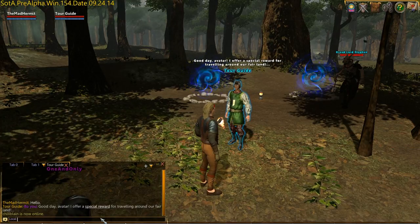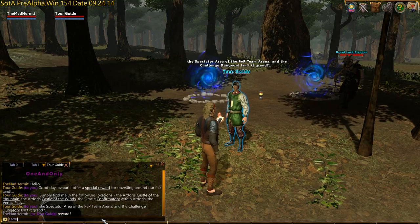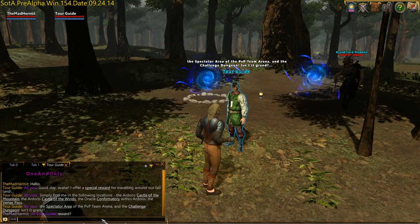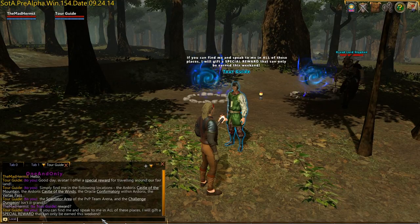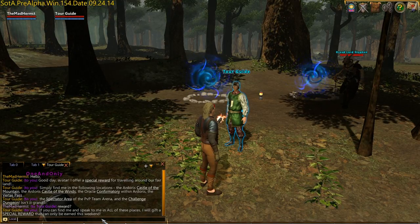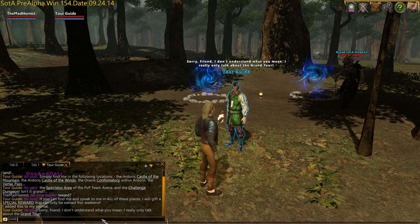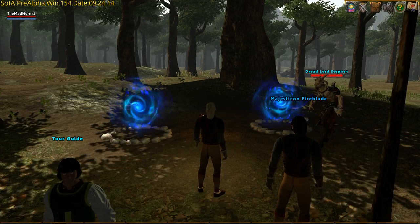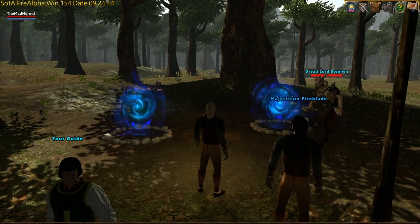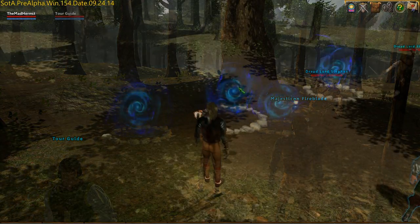What you're essentially going to have to do is find this tour guide in six different locations: the Castle of the Mountain, the Castle of the Winds, the Oracle Confirmatory, Virtus Pass, the Spectator area of the PvP Team Arena, and the Challenge Dungeon. Now, the order of these locations is not important, so we're going to take advantage of the fact that two of those locations are right here.